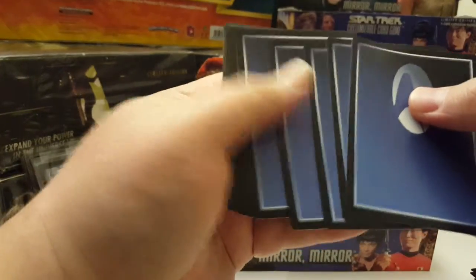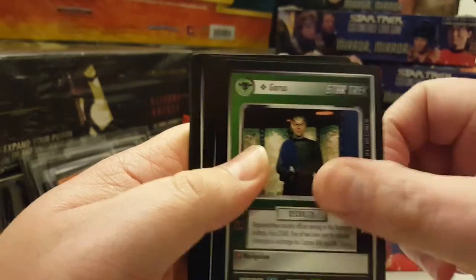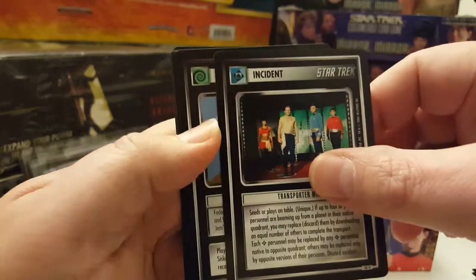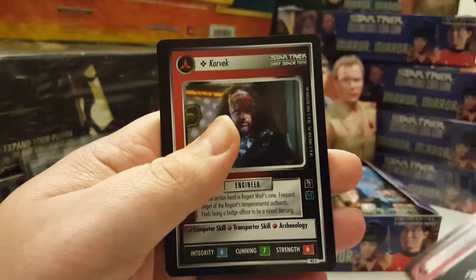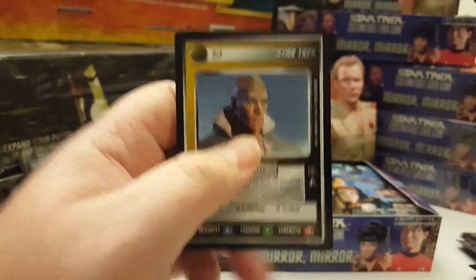Last pack of this half of the box opening — let's see if we can pull a Spock, that would be great, or one of the other cards I need. Rebel Interceptor, Gorus, Blood Screening, Alliance of Warcha, Transporter Mixup, Treaty, Rinox, Alliance Kvort, Korvek, Vartok, and the rare is a regular rare Ruck.